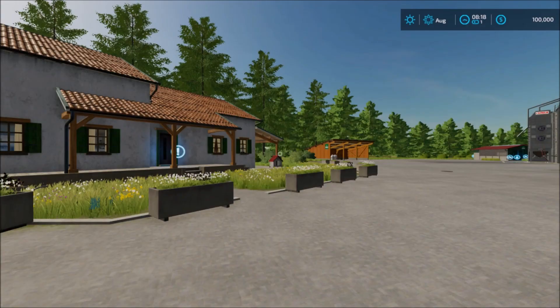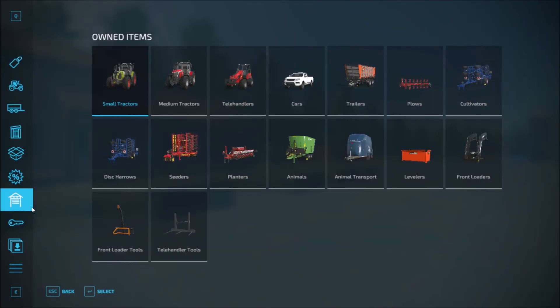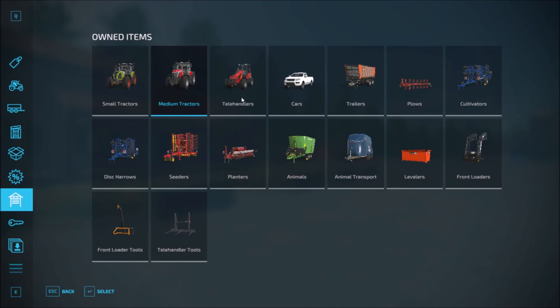Let's see what we get in the garage when we start. In the garage we get a good bit of equipment: one small tractor, one medium tractor, the telehandler, the car, the trailer, the plow, cultivator, front loader, leveler, animal transport, animal mixing wagon, the planter, the seeder, the disc harrow, front loader tools, and the telehandler tools.